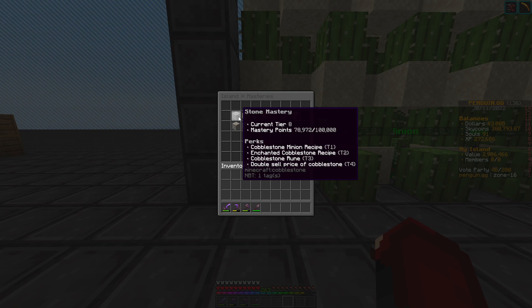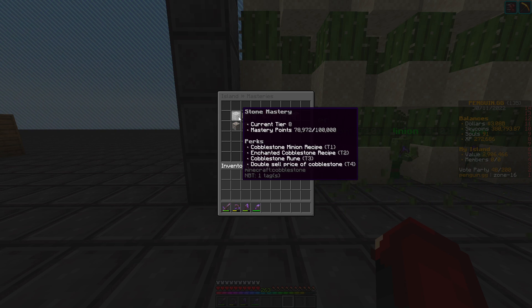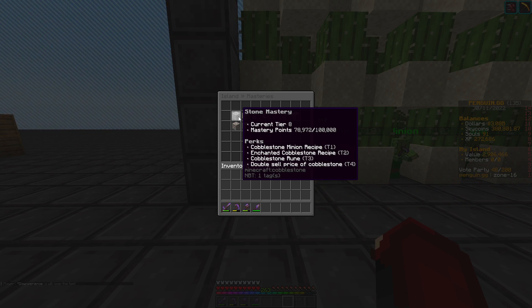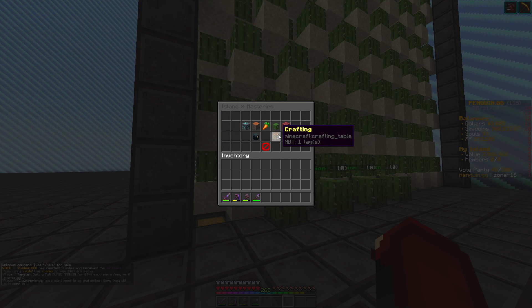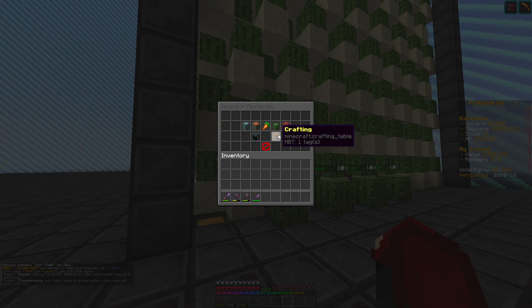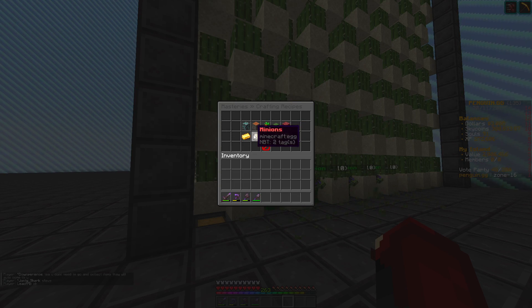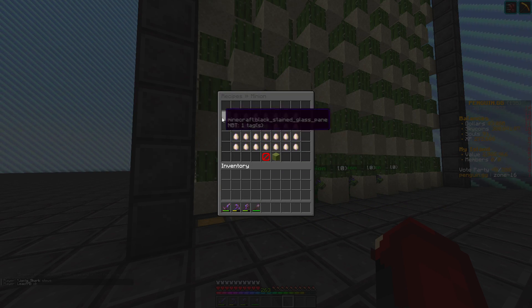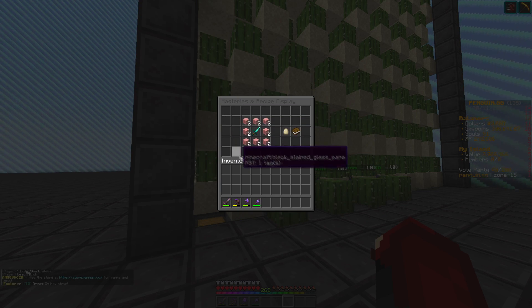You need to mine or farm at least 5,000 to unlock the first tier. If you're unsure how to craft a minion, all you gotta do is do slash masteries, then click this crafting table, click this book to view recipes, and then this minion egg here. Click on any one you want to see the recipe, and that's how you do it.